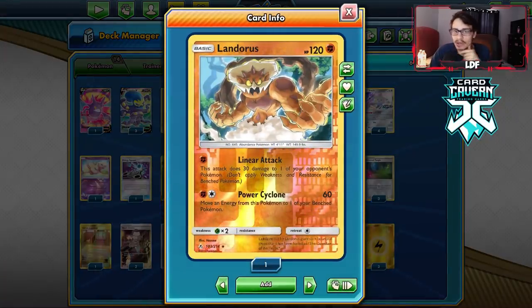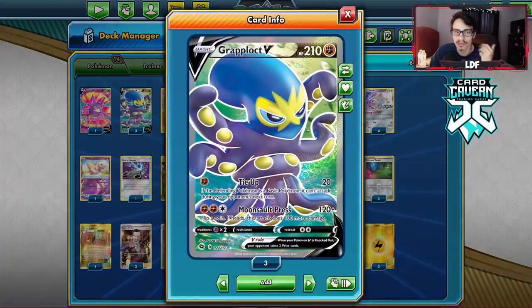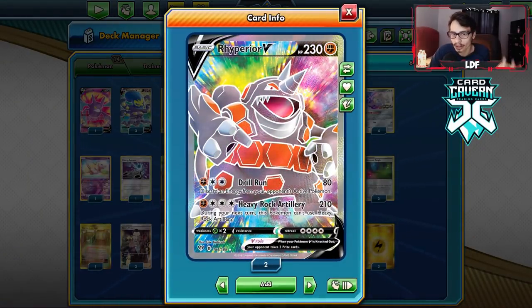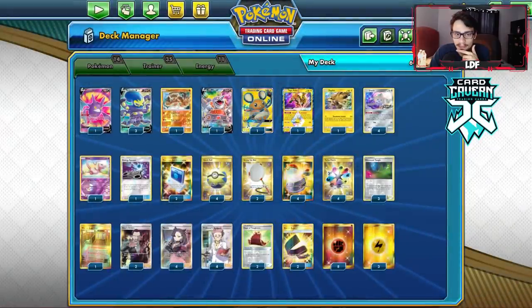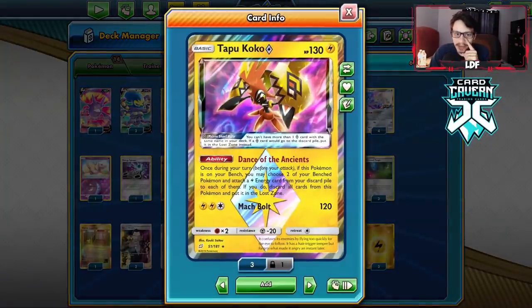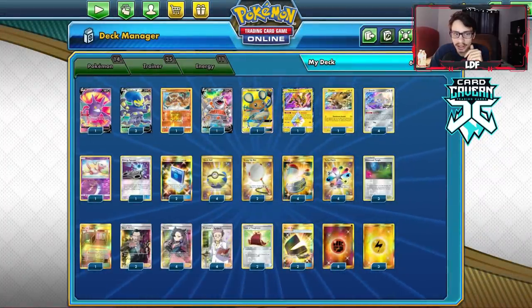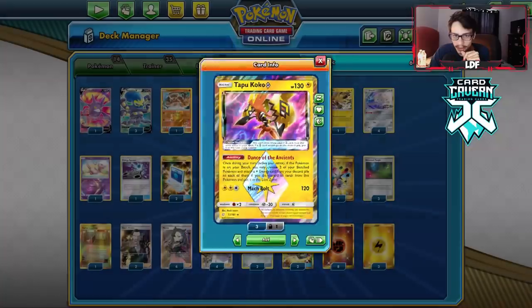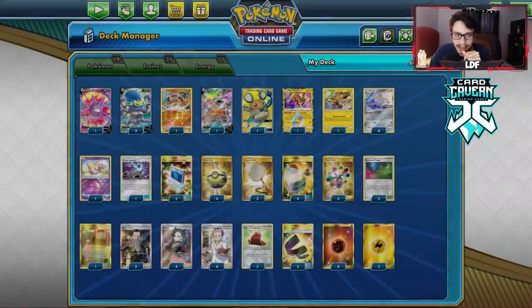I'm not 100% sold on Landorus, but you can do something like Karate Belt, 60 damage, moving energy to Grapploch. I also have Rhyperior in here — another pretty nice attacker — with Drill Run and Heavy Rock Artillery. And of course we have Coco again; we get a fighting energy in the discard and can Coco an energy onto Grapploch or Rhyperior, building them up a lot quicker. I've got one Dednne and one Crobat.